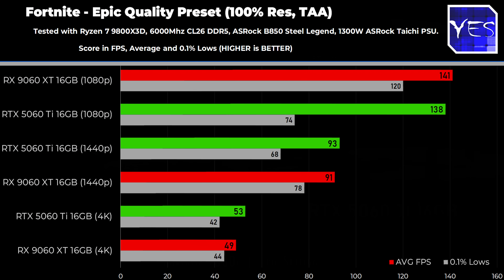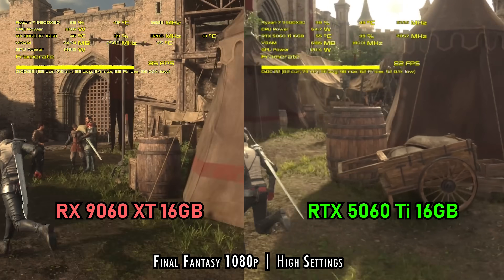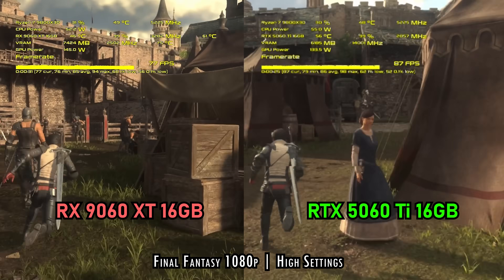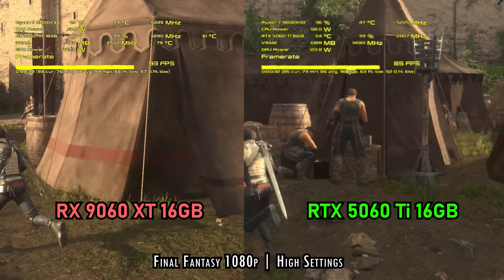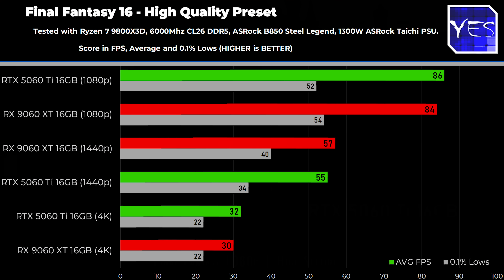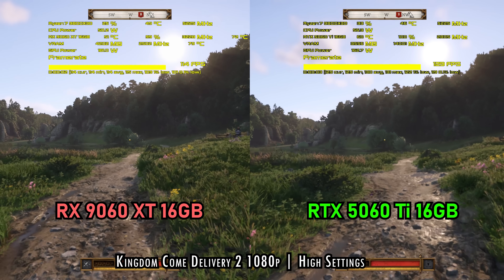It's at epic settings, so you can dial things down to high or medium or low and you're going to get a really smooth experience on Fortnite if you're playing competitively online. The next title is Final Fantasy 16 — and here's where I haven't seen anything like this yet. The 5060 Ti does slightly better at 1080p getting 85 versus 84 average FPS, then at 1440p the 9060 XT wins, and then at 4K the 5060 Ti wins again. It's a bit of a roller coaster in terms of who's winning at what resolution — and this roller coaster effect does play into the pricing, which we'll talk about a little bit later.